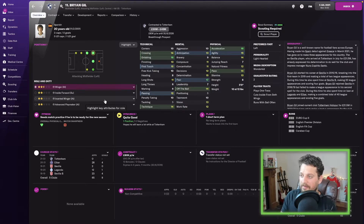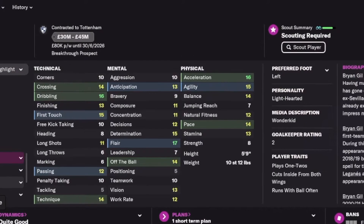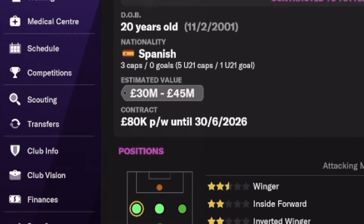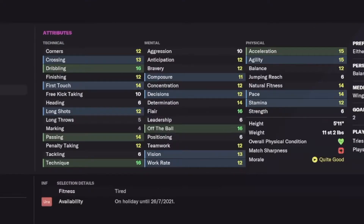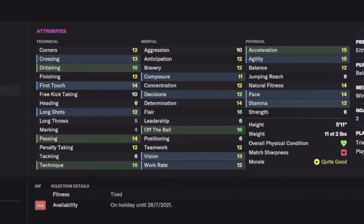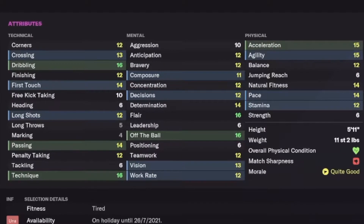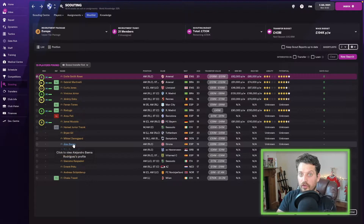Ryan Gill next — playing for Tottenham, a Spanish player who can play anywhere along the left side of the pitch. Acceleration 16, pace 14. He's described as a wonderkid by the media and you can pick him up for between 30 and 45 million. Michael Damsgaard next — playing for Sampdoria, had an amazing Euros. Dribbling 16, acceleration 15, agility 15, can use either foot, available for between 30 and 35 million — amazing value.